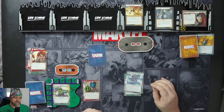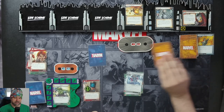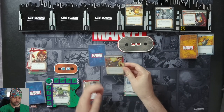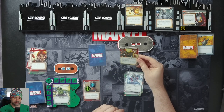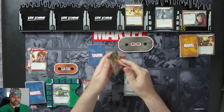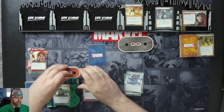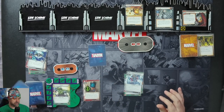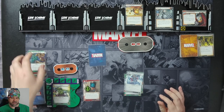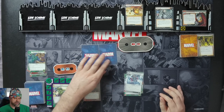We'll take the Drone Minion — he'll attack us for 1. Encounter card: Ultron attacks you; discard the top card of your deck for each damage dealt by this attack. So he's attacking us again for 2, just 2. Discard 2 cards. And we'll take another Drone Minion.